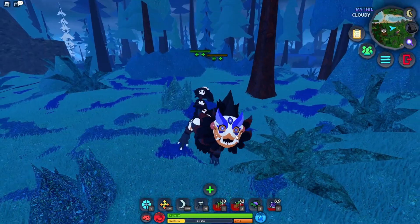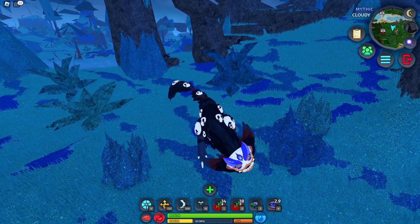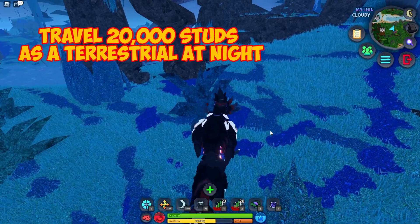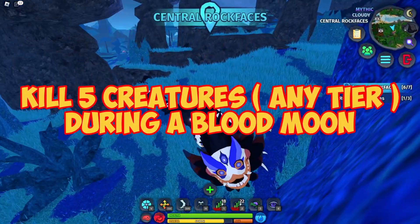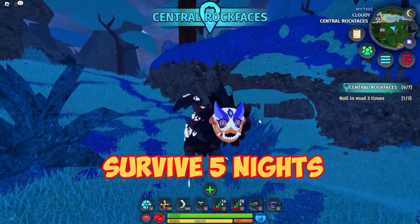To obtain the Shower Rook, it is a secret mission creature — credit goes to one of the moderators for the CoS Discord. There are three steps: first, travel 20,000 studs as a terrestrial at night; second, kill five creatures of any tier during a blood moon; and third, survive five nights.